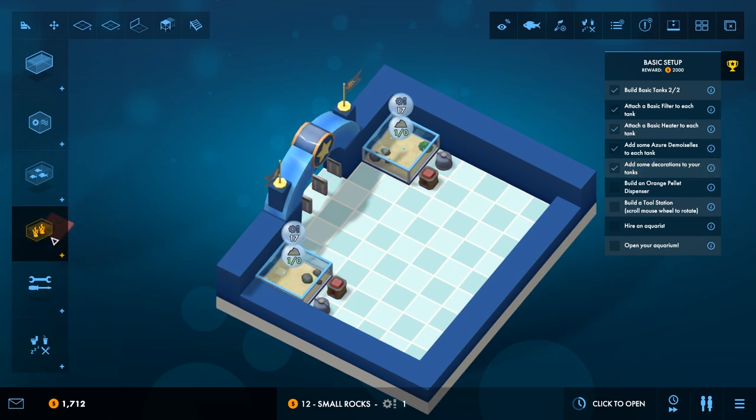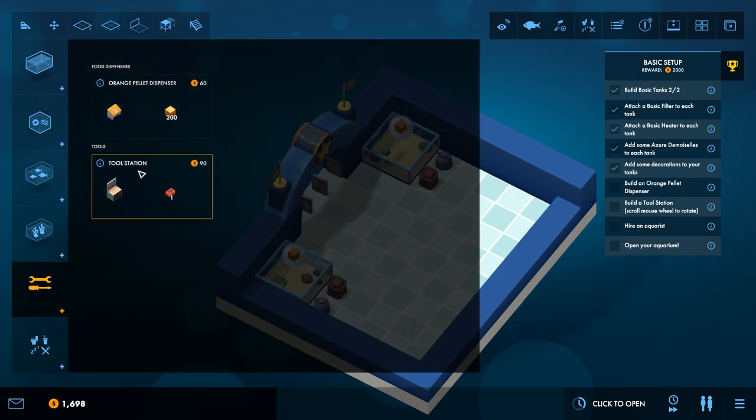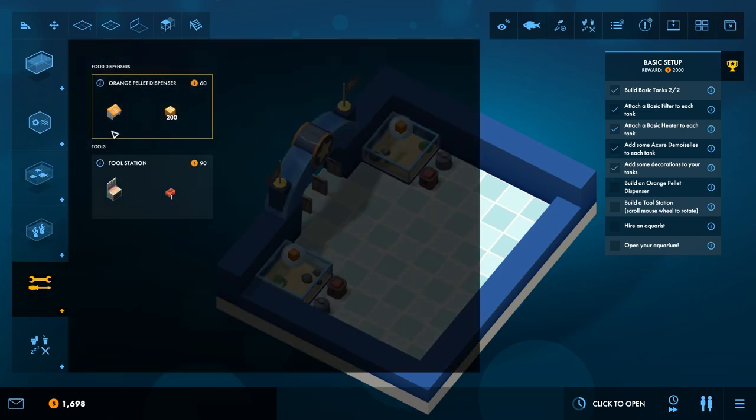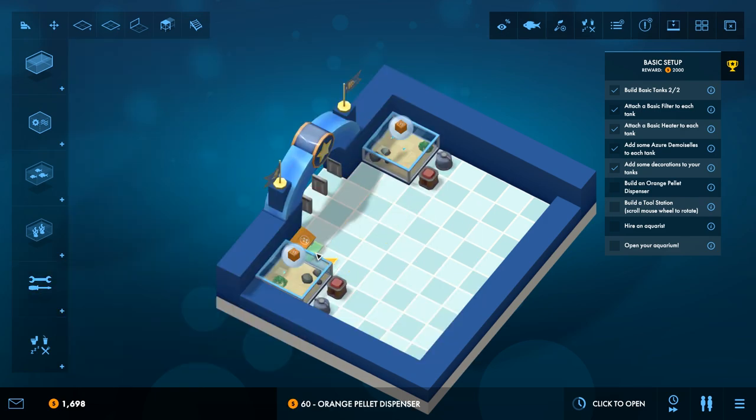We'll do the same thing over on this tank. Then we need to build an orange pellet dispenser, which is used to feed our fish. It costs 60 bucks and we can put it wherever — it can feed both tanks. It just needs a point where our aquarium keeper will grab stuff from. Along with that, we also need to build a tool station — we can rotate with the scroll wheel. Let's put it right next to that. If anything breaks down, which does happen occasionally, they will come fix it.